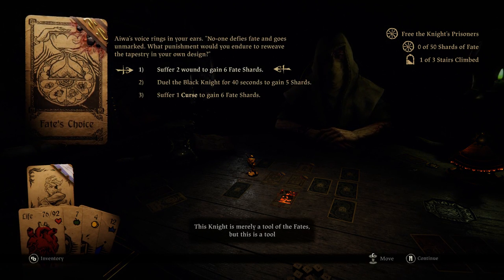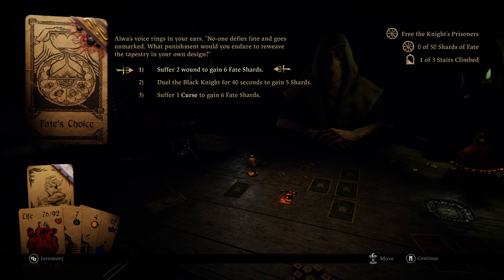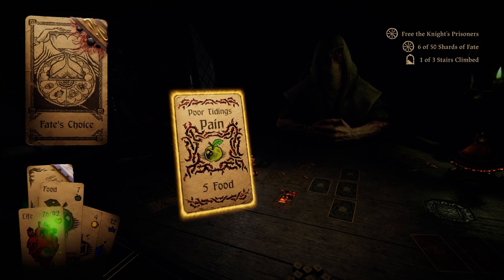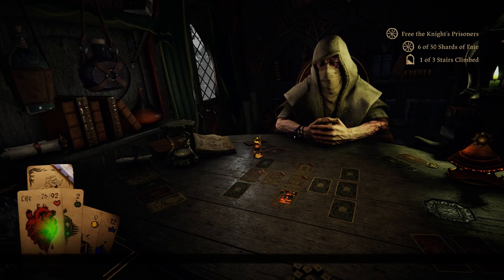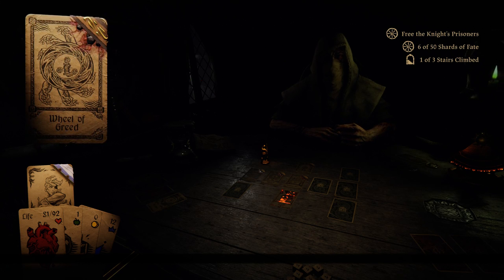'This knight is merely a tool of the fates, but it is a tool that can still cut deeply. No one defies fate and goes unmarked. What punishment would you endure to reweave the tapestry in your own design?' Suffer two wounds to gain six fate shards. Duel the Black Knight for 40 seconds to gain five shards. Suffer one curse to gain six. Two wounds — I'm assuming that's two pain cards. Your body breaks — you hope the sacrifice was worth it. Wheel of Greed again — we lose four fate shards.